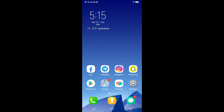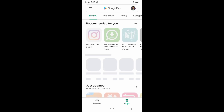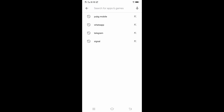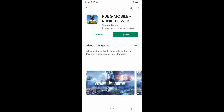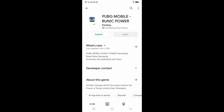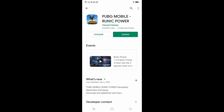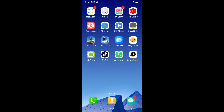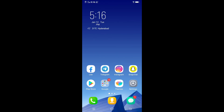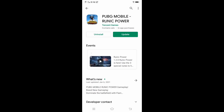On your mobile, go to the Play Store and search for the game. Here you can see the update option. If you want to update, you can easily do it from the Play Store.